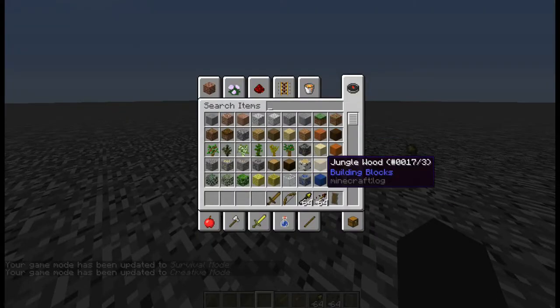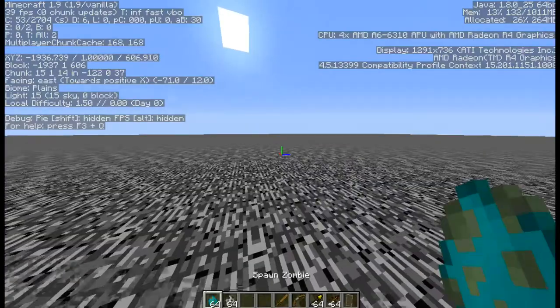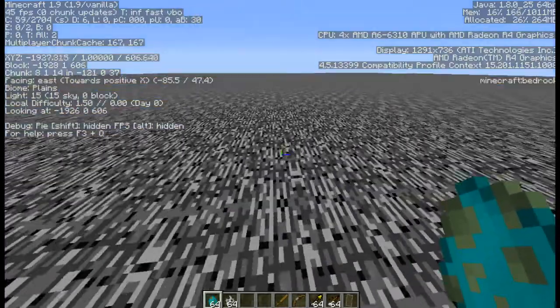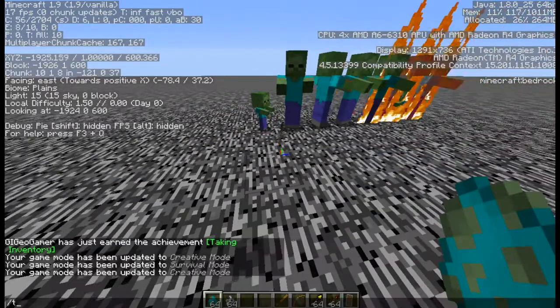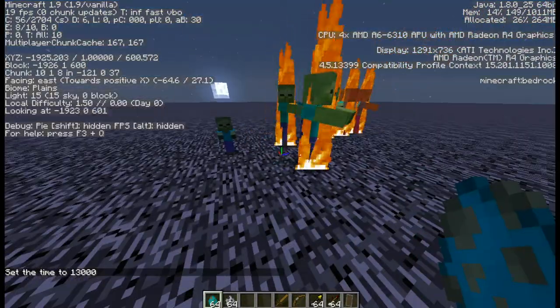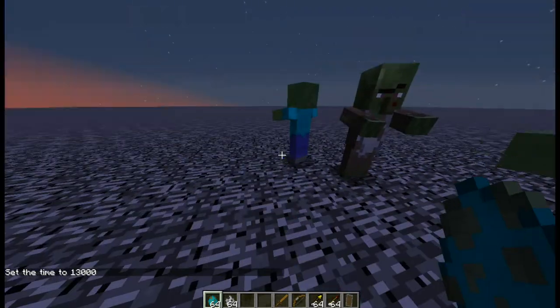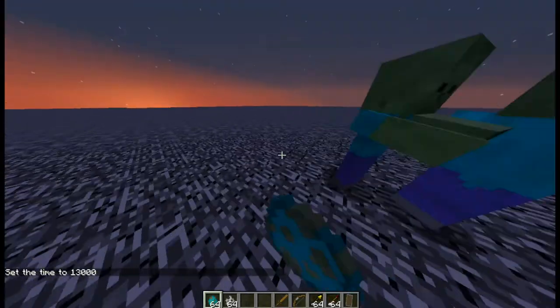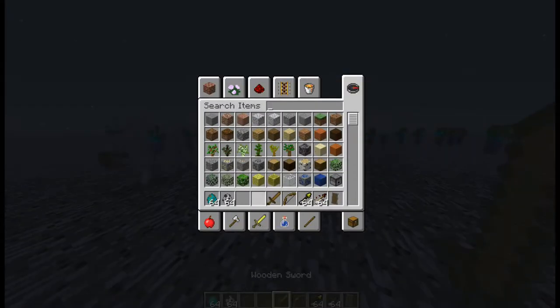I'm thinking we fight a load of zombies and skeletons. Current FPS is around 20, which is pretty bad. Time set night — I forgot about that. Let's just spawn a bunch of these guys down, then spawn a couple of these guys. PvP inbound, we need this like this — slash game mode 0.